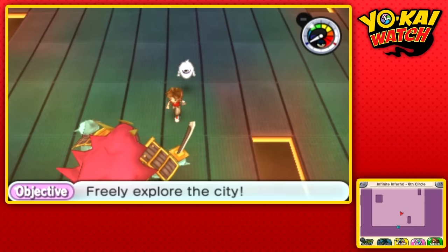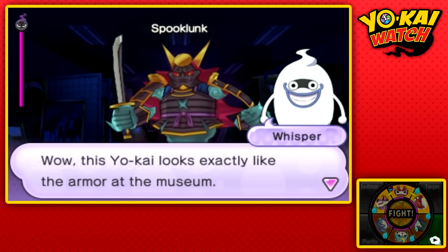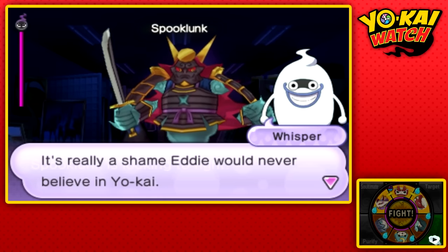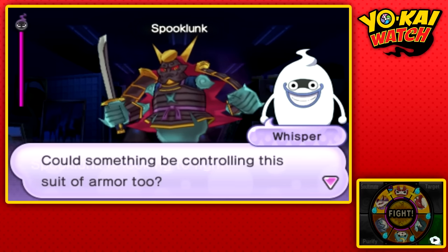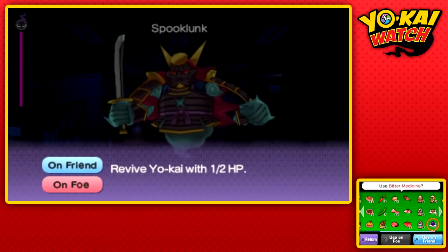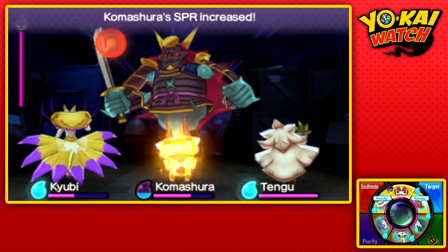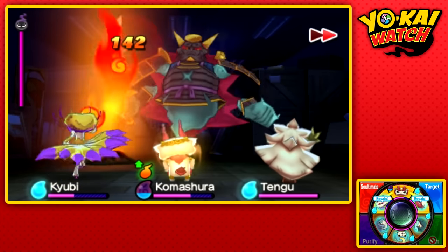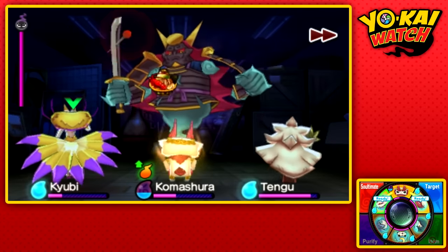For whatever reason, we fight the doctor before refighting the samurai. This Yo-Kai looks exactly like the armor at the museum — it's really a shame Eddie would never believe in Yo-Kai. Could something be controlling the suit of armor too? Most likely. I really need to heal, but we are going to give Komashura a Spirit Talisman, and I'm honestly curious how much damage he's going to do. He's inspiriting himself to give more spirit — I don't know if those stack, but I'm interested to find out. Now that he has all his buffs, let's start dishing out the ramen.